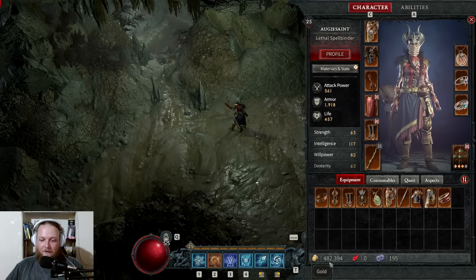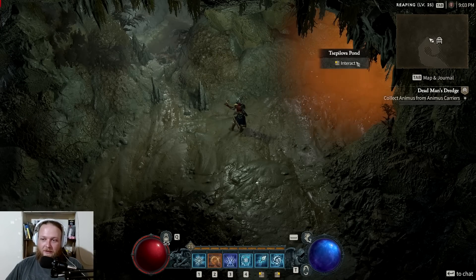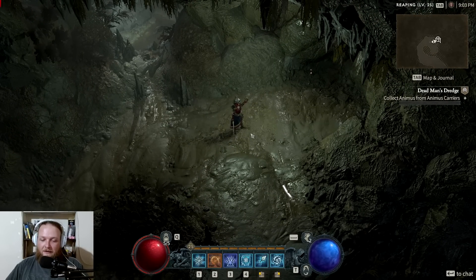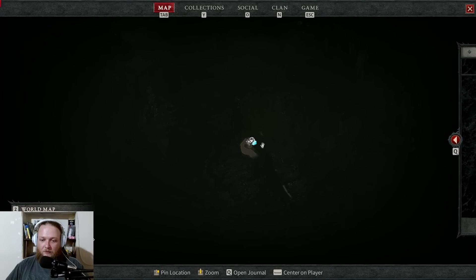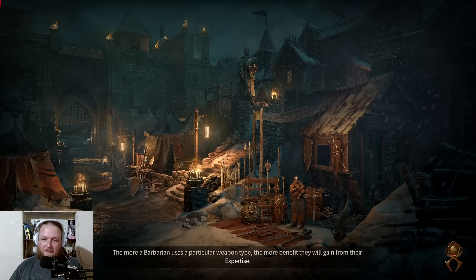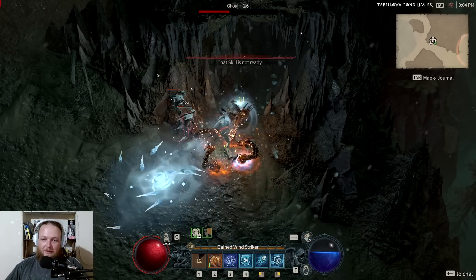Look at all my gold — this is from picking up the yellows and blues and then selling them at a vendor. An easy way to reset the dungeon: once you're done, make sure you are outside the dungeon before going back to town, because if you go back to town while inside the dungeon it won't reset. Open your map, click 'leave,' and it will teleport you outside the dungeon. Then press T to teleport to town, sell off or dismantle your stuff or stash it, and then come back — by the time you return it will have reset.